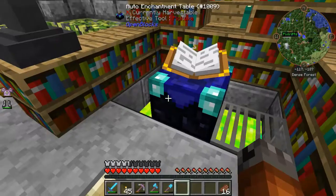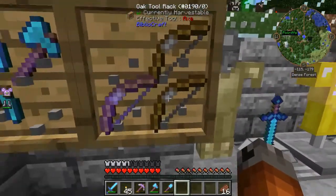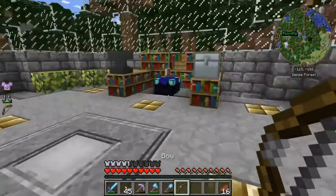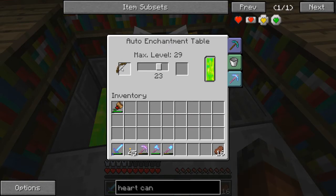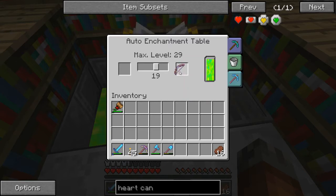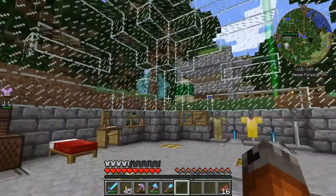Basically what you do is — I don't think I have anything I can enchant right at the moment. Maybe one of these bows. That's an enchanted bow here. Basically what you do is you stick these in here, then you adjust the level to where you want it, and it will automatically enchant it. Infinity 1! That is a good bow. Infinity 1 and Unbreaking 3. That is not bad at all.